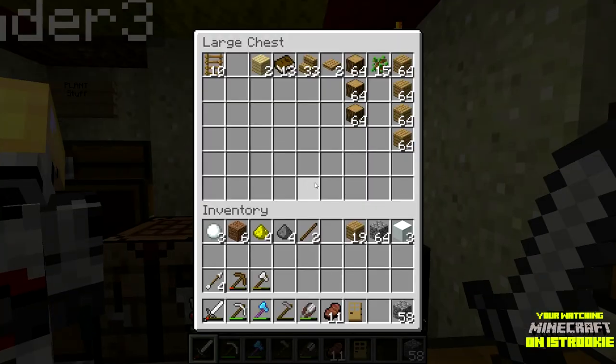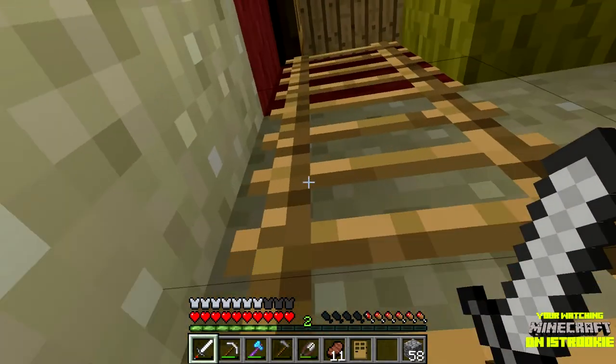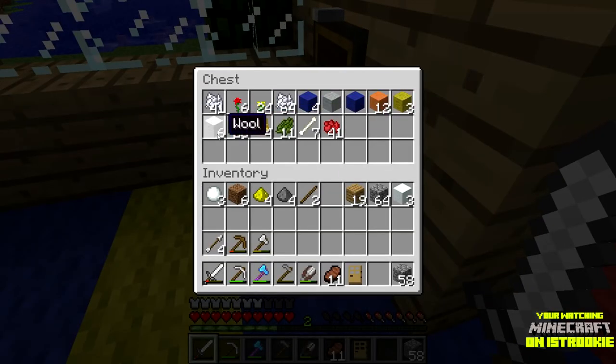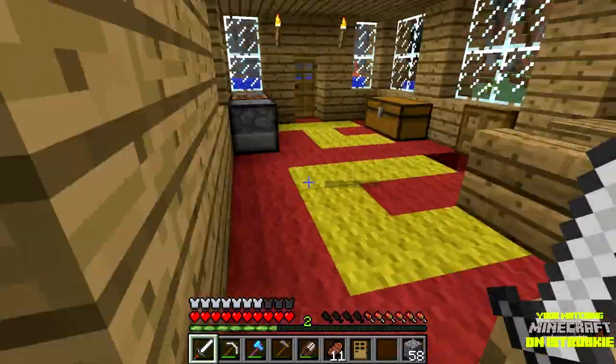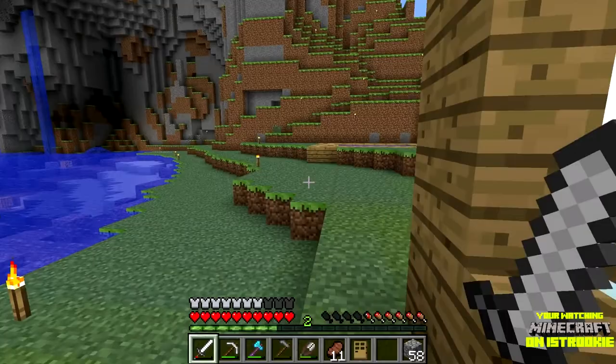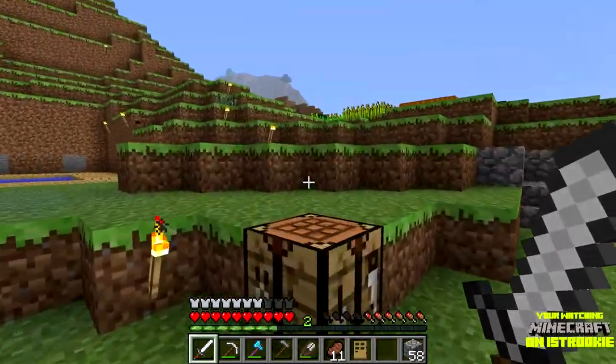I'll take some coal, bring a little bit of wood. They don't usually ask for cobblestone I'm guessing. Like regular wood or planks? Planks, so you can maybe make something.